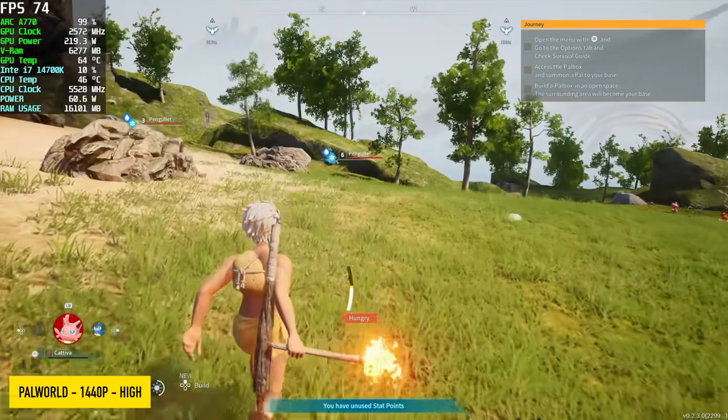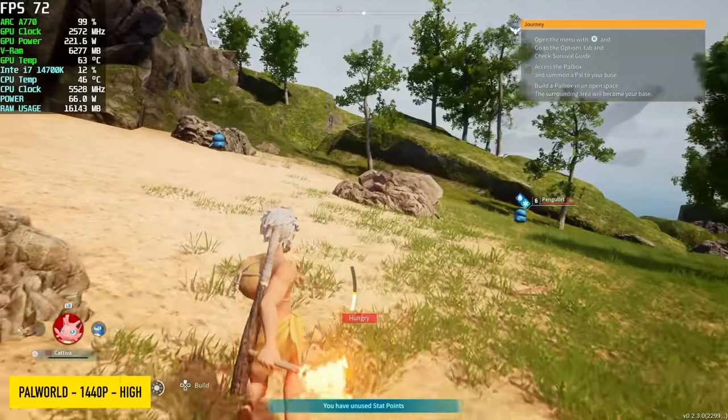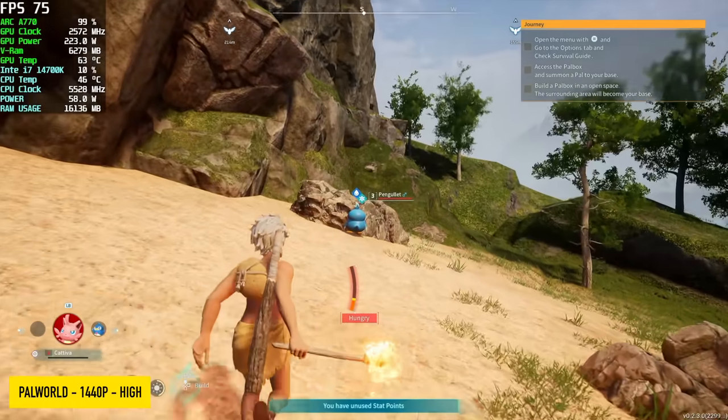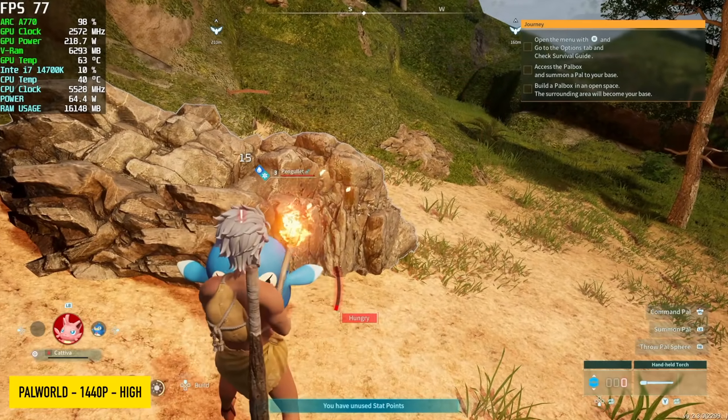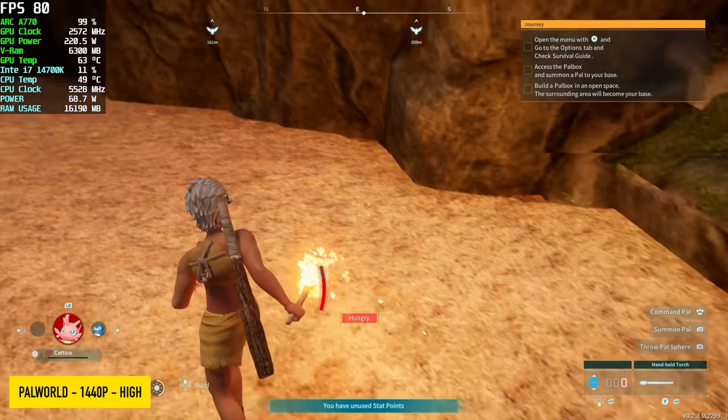If you're familiar with Palworld, you know that right now without any mods, we can only access DLSS, and we can't use that on an Intel card. So I did have to take this down to high, but we're at 1440p seeing an average of around 73 FPS.